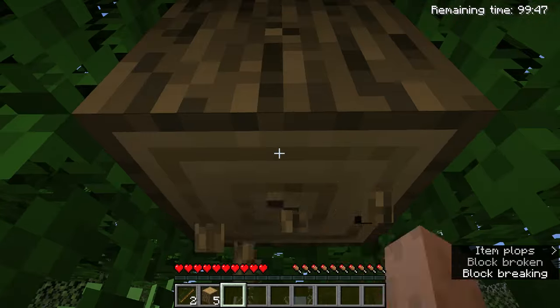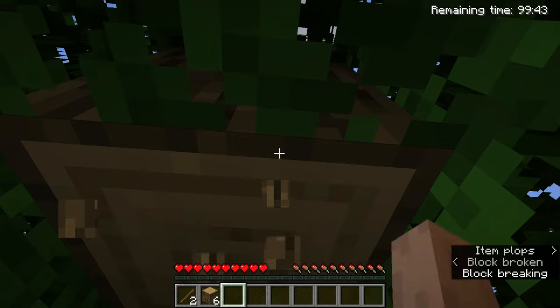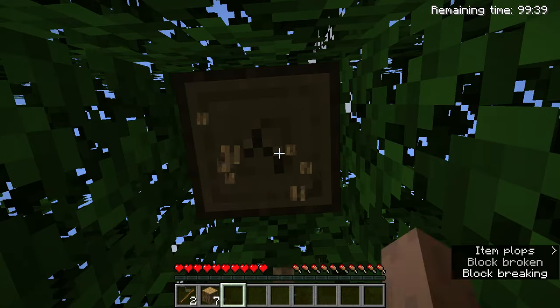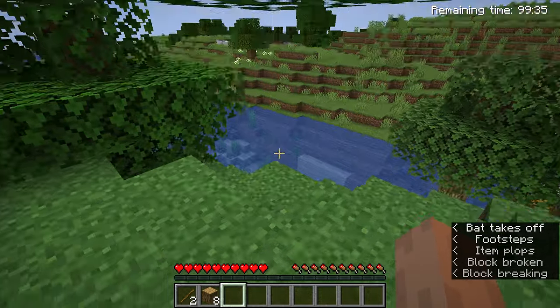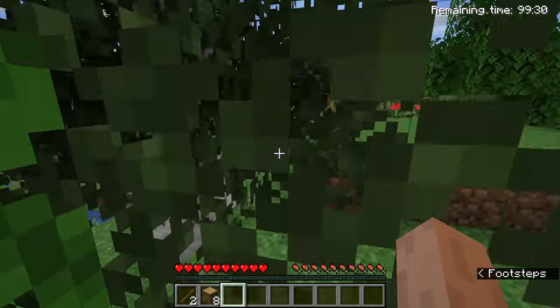I wish we had vein miner. Stupid punch - dang tree, this is illogical in real life anyway. I tried punching a tree and it didn't get me anywhere. I gotta find that freaking chest - where is that dang chest full of goodies?